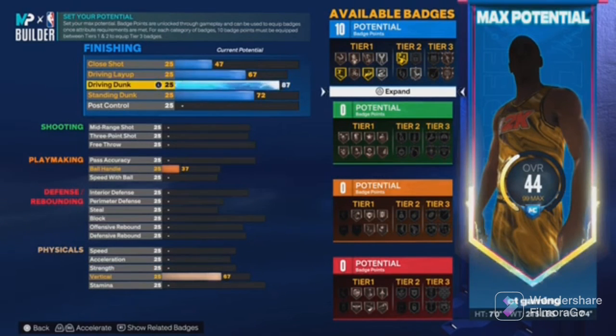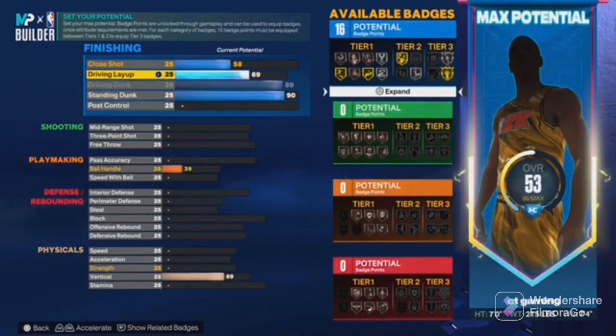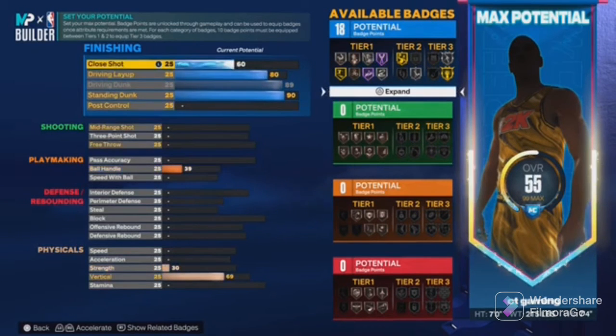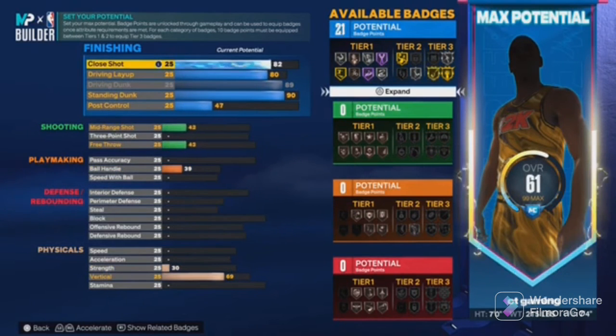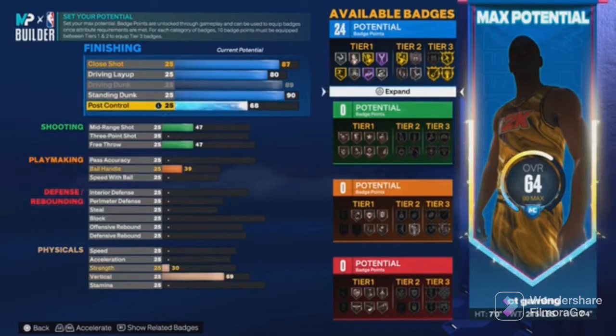Put the drop dunk to 89, then put the standard dunk to 90, and put the close shot to 86 — actually bring it to 87 so you get that extra badge point. Then bring this down to 70.